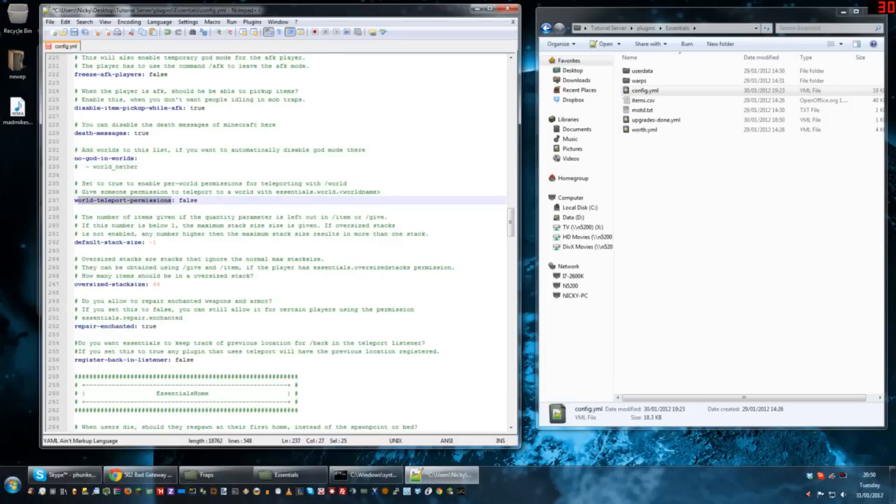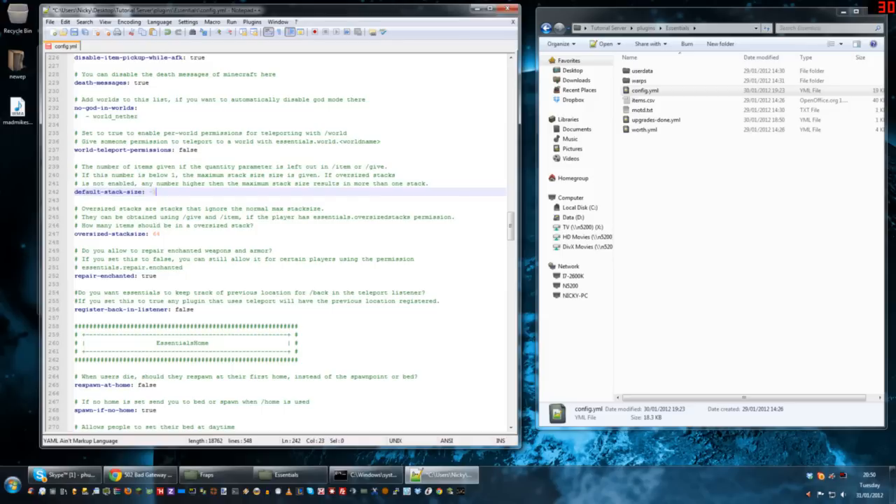World teleport permissions — you can teleport to a world if you have the permissions. To do that you type slash world space world name. For example, slash world world_nether would teleport you to the nether without having to go through a portal. By default it's set to false — entirely up to you. Default stack size minus 1 — the default stack in Minecraft is 64. By putting it to minus 1 it leaves the default stack size at 64. You could change that to 32, 12, 128, or whatever you wanted.